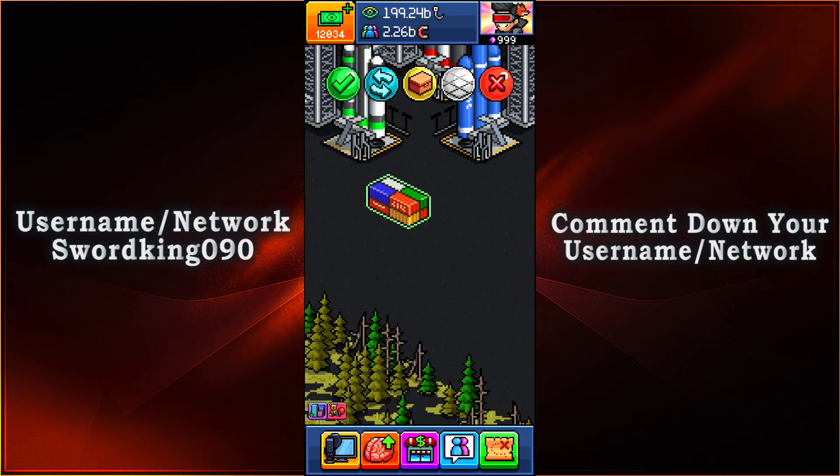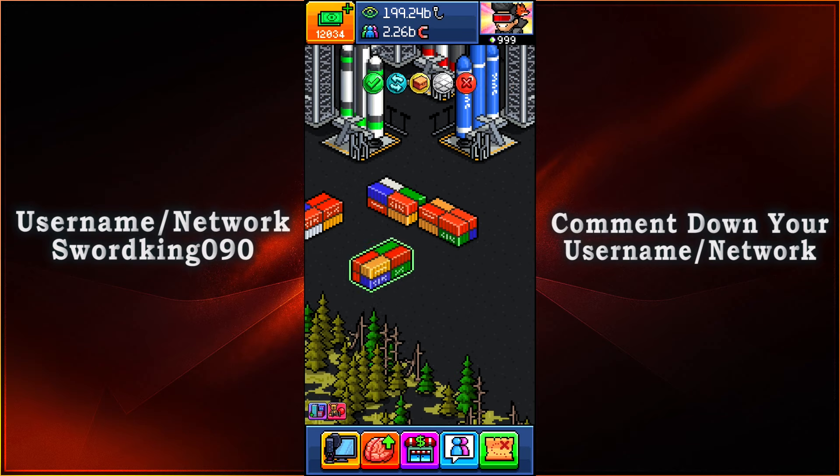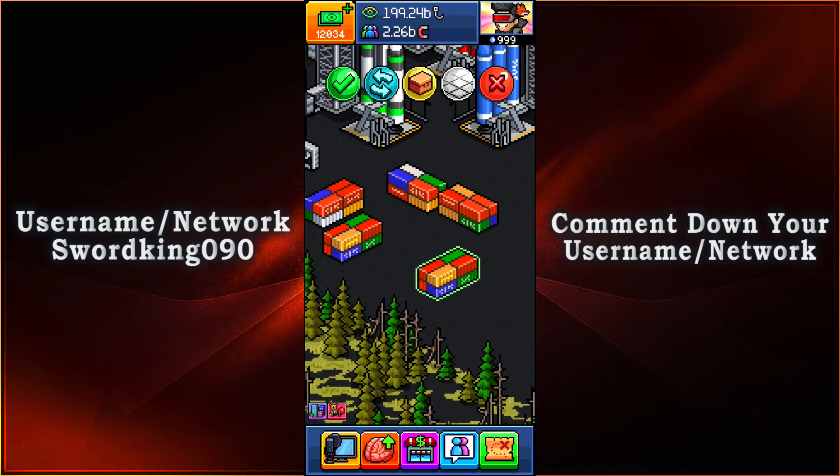Then we have the shipping containers right here — that's one, number two, number three, and last but not least number four. Not too much of a different variation, but you get the idea that there are a lot of shipping containers right there.